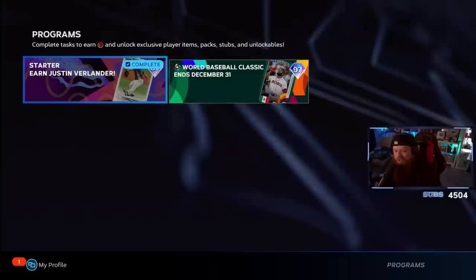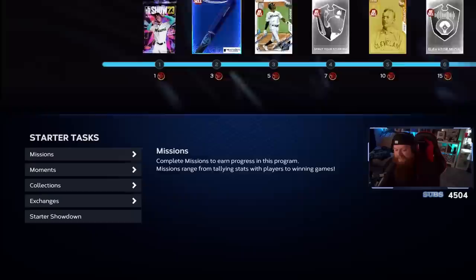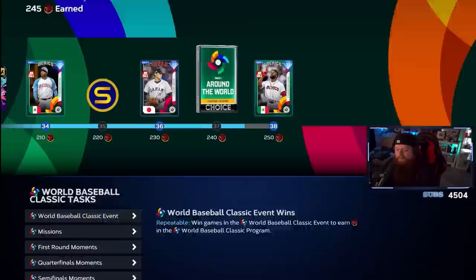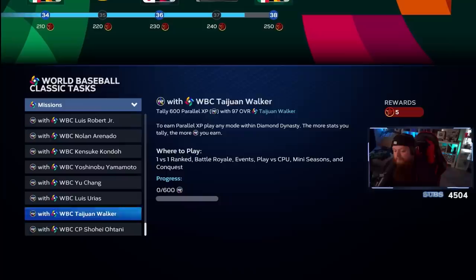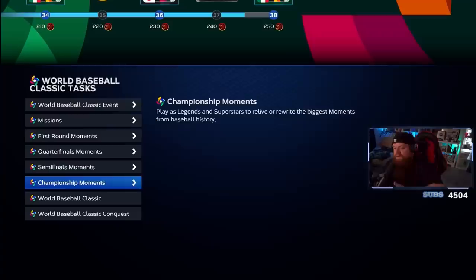The way I got here was through these other programs. I did the Starter Justin Verlander program by doing the missions, moments, all that good stuff. The World Baseball Classic — I'm essentially done, I'm five points away. The way I did that was through all these missions. Every time I unlock one of these cards I throw them in my lineup for conquest and grind out their missions. I did start by doing the moments first and unlocked some players.